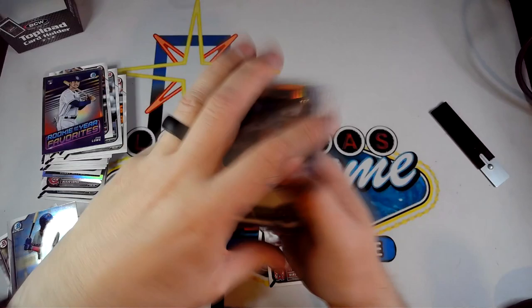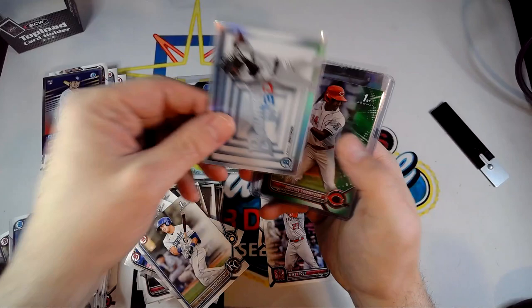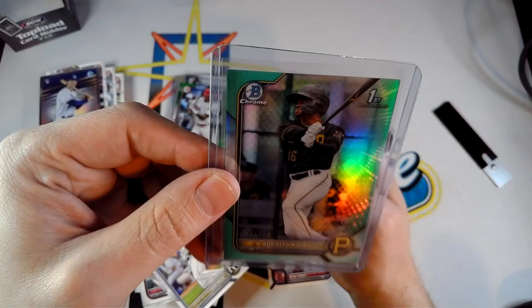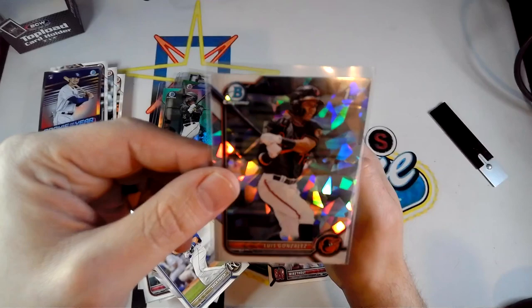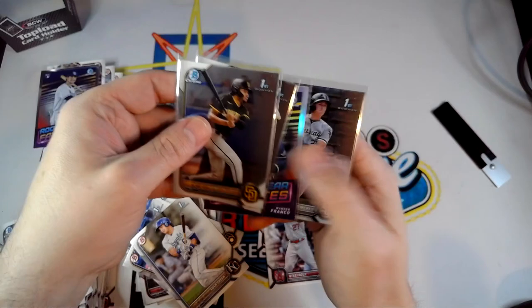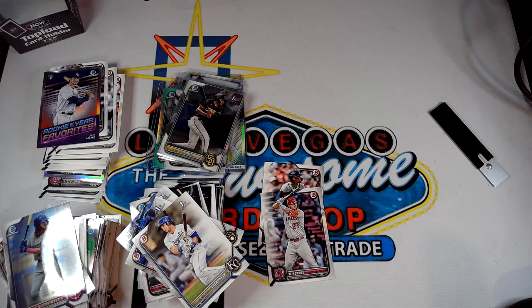Let's do a quick recap: we got the Dayton Duney auto, gray Sweeney Vibrations, the Bowman in 3D Khalil Watson, the true green paper Bowman of Justice Thompson out of 99, the Rodolfo Nolasco aqua out of 125 Bowman First Chrome, a nice Luis Gonzalez Atomic First, Trey Sweeney, James Wood, the Rookie of the Year Favorite Wander, Colson Montgomery, and Khalil Watson Chrome. Overall not too bad! Let me know what you guys think — are you going to try to pick up a box or has it gotten too pricey?